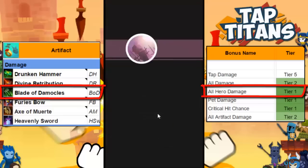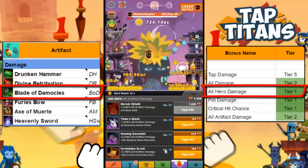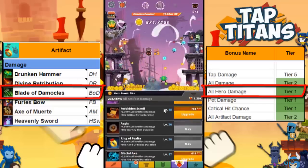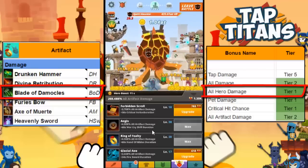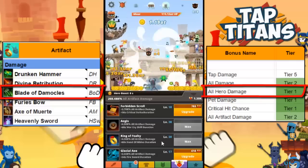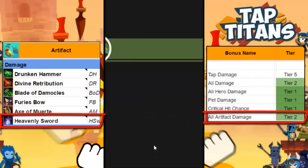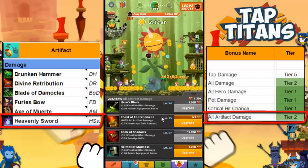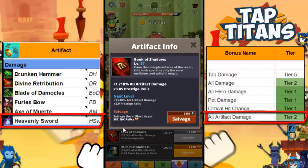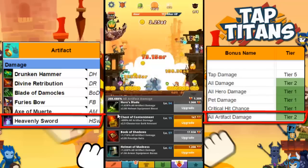The Blade of Damocles increases all hero damage, which in turn means all damage because almost everything relies on hero damage in this game. Hence I would put this artifact in the A tier — it's cheap and boosts your damage better than similar artifacts. Next, the Heavenly Sword, which I do own. It's a multiplier to your all artifact damage, which again is the same as all damage. The developers just wanted to make it seem like these artifacts have different effects to your average player.